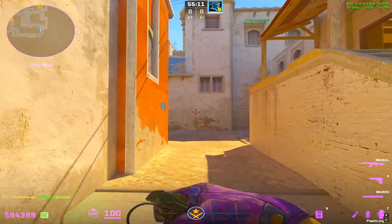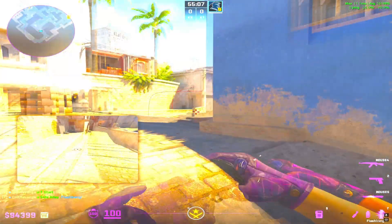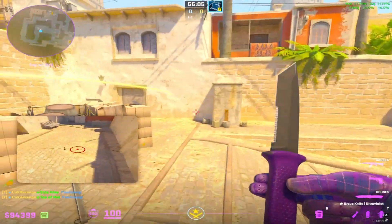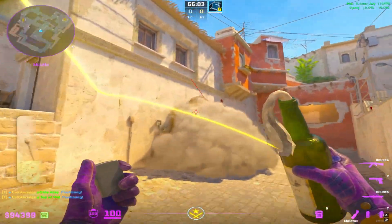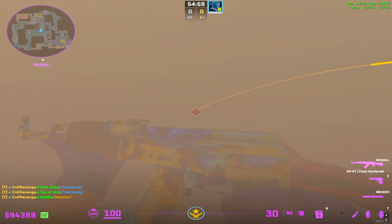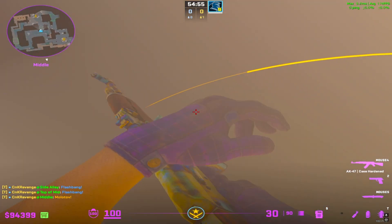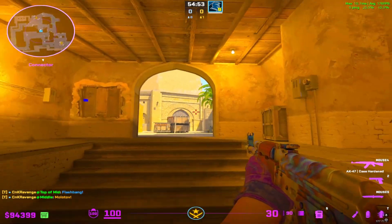The first player out mid is gonna have two flashes and a Molotov. He's gonna flash over cart, flash later mid, and then Molotov in top connector. He'll then wait for the pop flash to arrive from his teammate at top mid, and then take connector control.